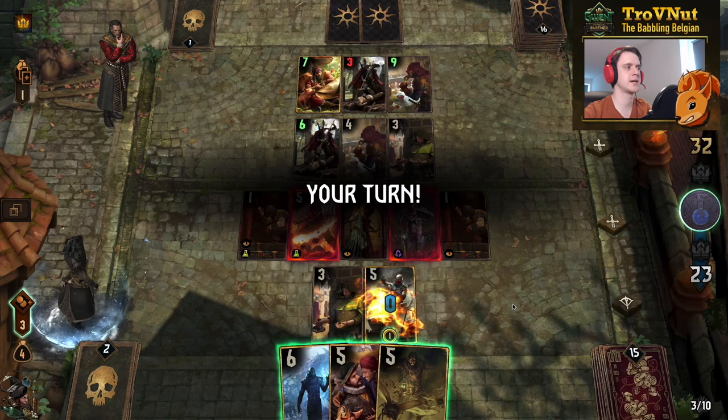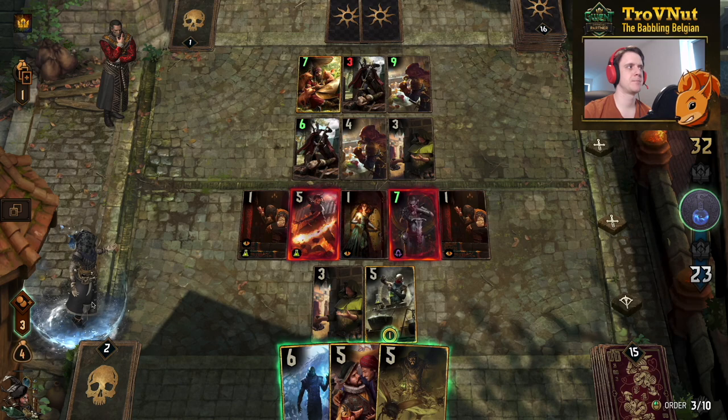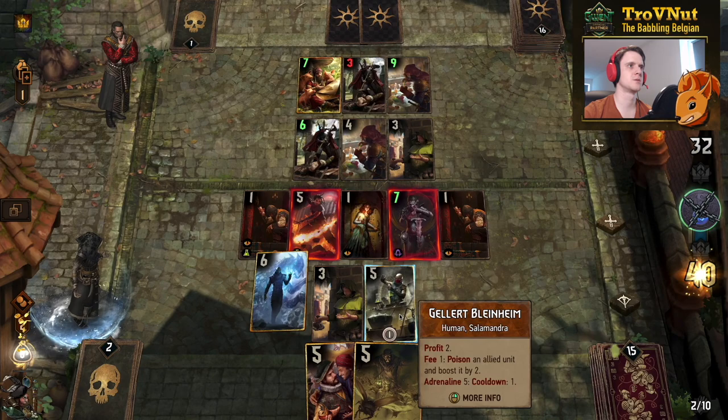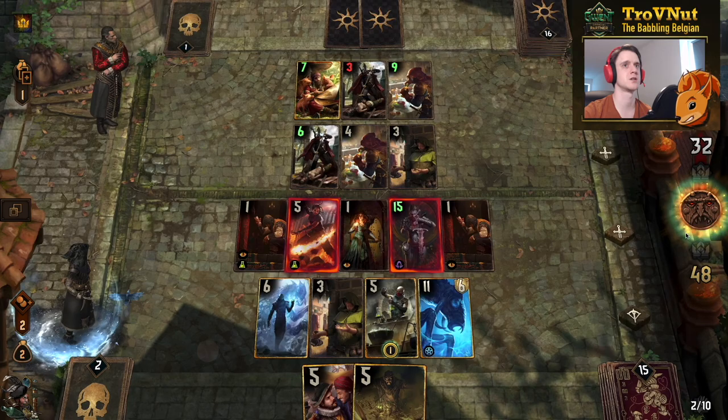There's the Yennefer's Invocation — expected. I'm not done yet. I'll use one charge of my leader ability, then Savola goes on the field — pay the tribute for eight extra points and keep our two coins. There we have the pass, giving us card advantage in the final round.